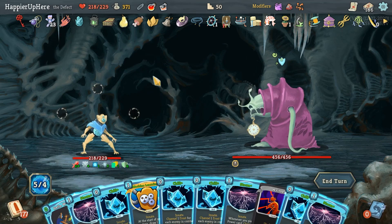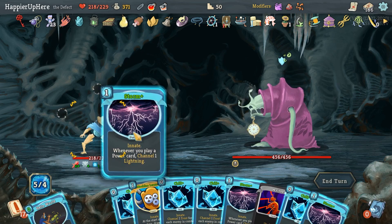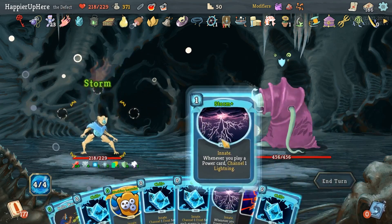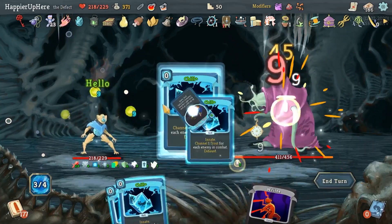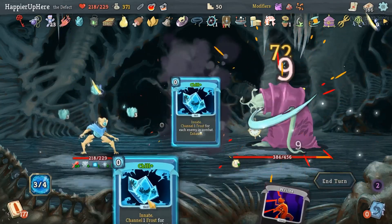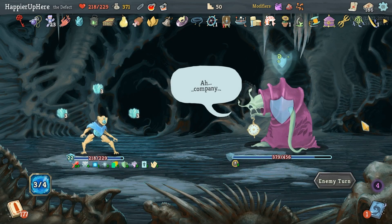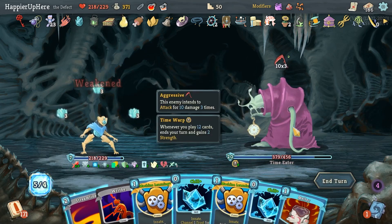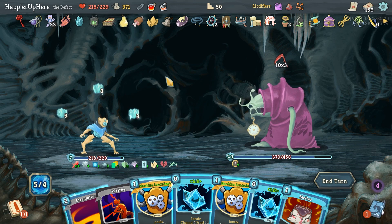I want to end up with a bunch of Frost orbs. Let's do Storm, Storm, Machine Learning, Storm again, and then Hello World, and then the Chills. It does mean I can only play three cards next turn, but hopefully that'll be enough. 30 - actually it'll be 36, right? I have to prepare for 36. How do I prepare for 36? I have a Buffer, so it's really just 24. Against that I should be fine.